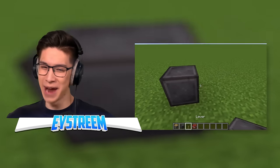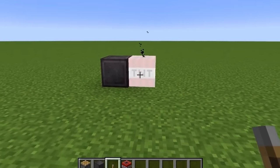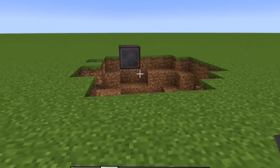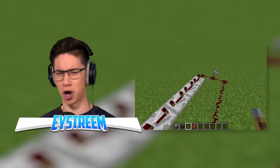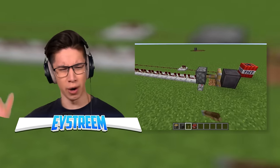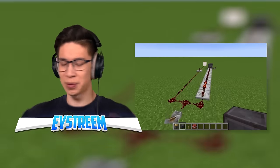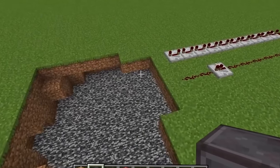Next, we've got a netherite block and some TNT. Is this just to show that netherite can't be blown up by TNT? Because that's just basic Minecraft knowledge — everyone knows that. It's the strongest block besides obsidian. What is this contraption? We've got a piston next to a netherite block and some TNT. Is he going to do what I think he's going to do? He's going to try to blow up the netherite block — but that's impossible! You can't blow up netherite!